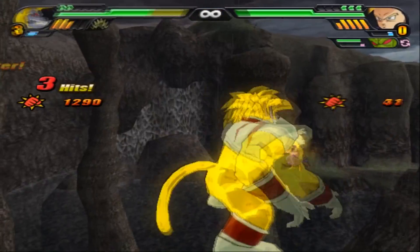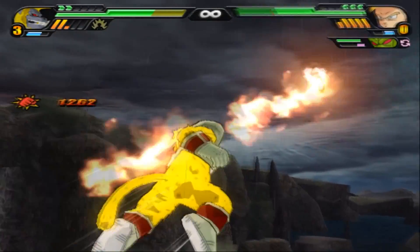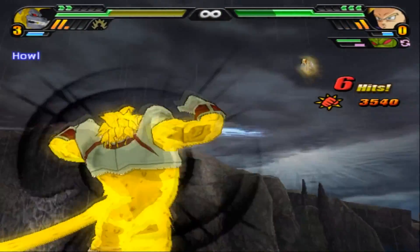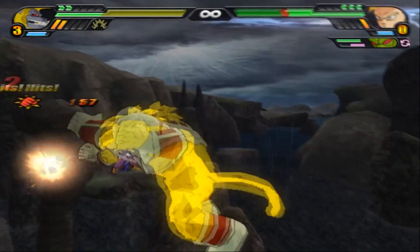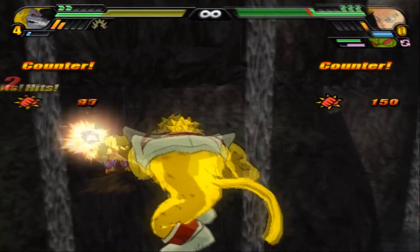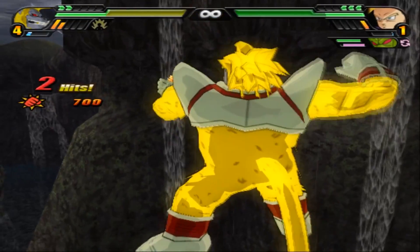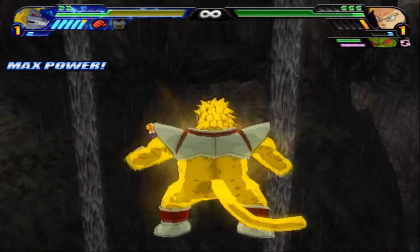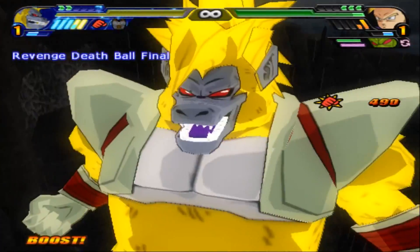Super Saiyan 2! Baby tries going for the grab, kicking away Gohan! Dealing some damage — a Howl! Baby just pinching that head of Gohan's! And a Howl — nothing stops him! He has the potential for an ultimate, not to mention his power!